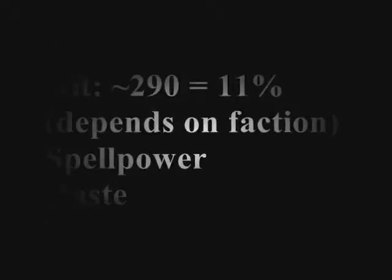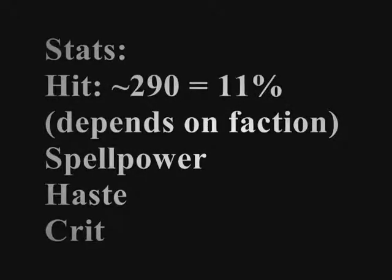Now to go over your stats. The most important one is Hit. Once you get to approximately 290, which is 11% — it depends upon your faction. If you're Alliance, you'll need less. If you're Horde, you will need the 290. That's as much Hit as you need; if you have more than that, you're wasting DPS. Your next stat is Spell Power, then Haste, and then Crit. Crit is the last thing you need to worry about. It's all Spell Power and Haste after you get Hit capped.